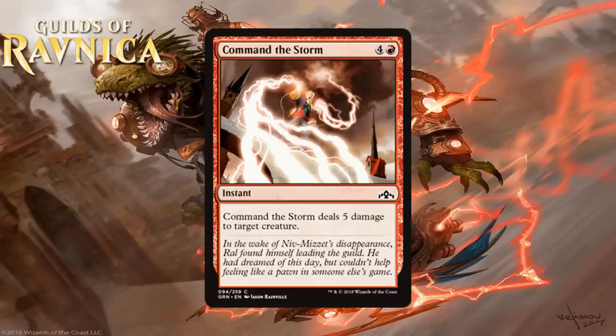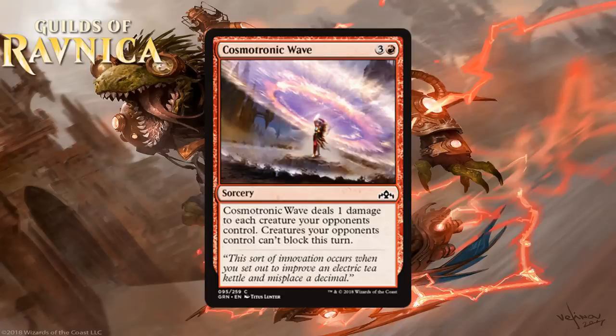Next we have Command the Storm, which for 4 generic and a red is an instant at common that deals 5 damage to target creature. 5 mana to do 5 at instant speed is reasonably efficient, though not exactly exciting. This is the kind of card that could slip if this format is faster than normal, but it can kill the vast majority of creatures in the format and doing it at instant speed opens up the possibility of blowouts. I don't think this quite moves into the realm of premium removal — it is merely solid removal — and I'm giving it a C+.